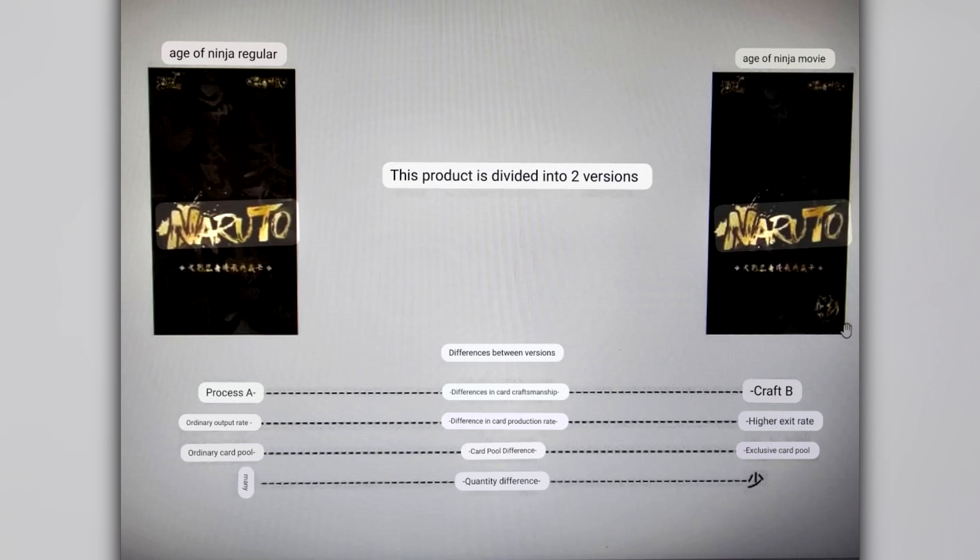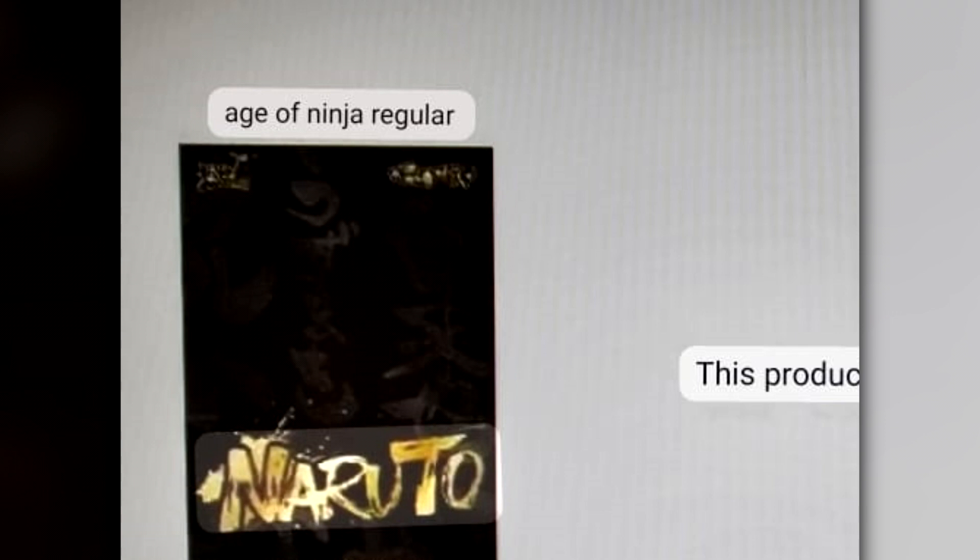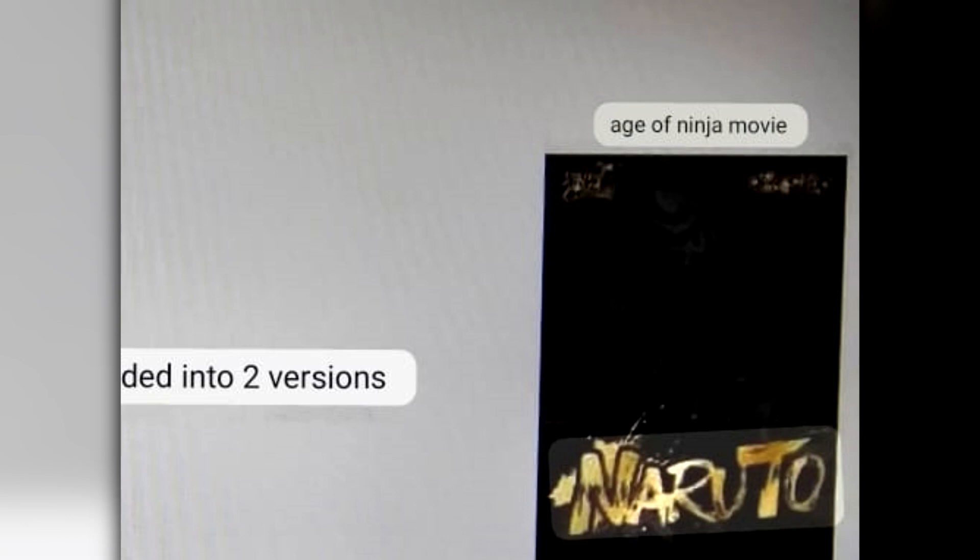This picture was posted by a gentleman named Carlos in the BAM Collectibles Facebook group — I'll link that in the description below, it's a great resource for all things Naruto Kaiju as well as trading cards. He shared this image. Going by the translations, they kind of match what we've seen previously with Naruto Kaiju cards. We've got the two boxes either side: one says Age of Ninja Regular on the left, and the one on the right says Age of Ninja Movie. Are we getting movie-specific cards versus regular series cards?